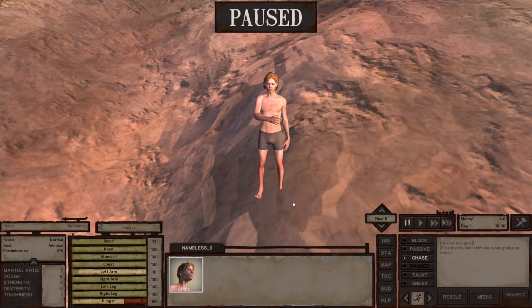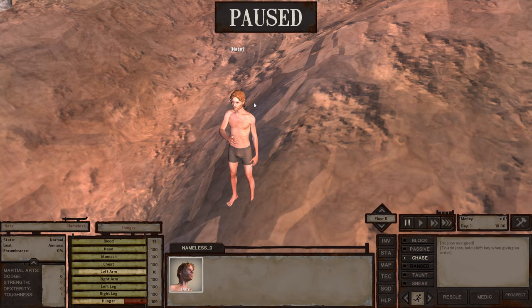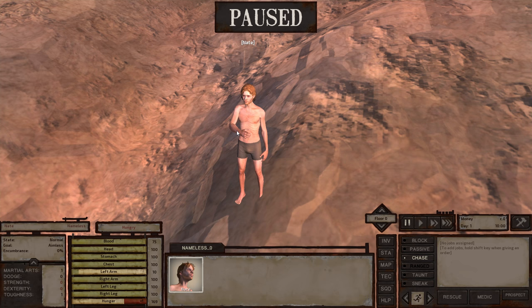Kenshi is one of these games that are just absolutely fascinating. What you can see here is our first character. He's called Nate and he is actually totally naked and he's even got a broken arm. I decided to go with the start that gives you absolutely nothing. Right here you can actually see my condition — we are currently very hungry and also our left arm seems to be in poor health, but it is actually in the process of healing, indicated with the yellow color.